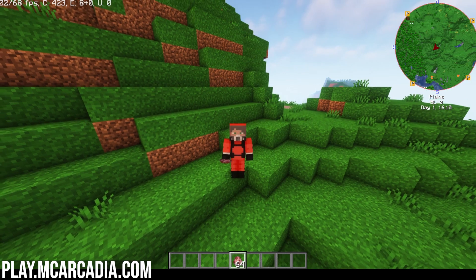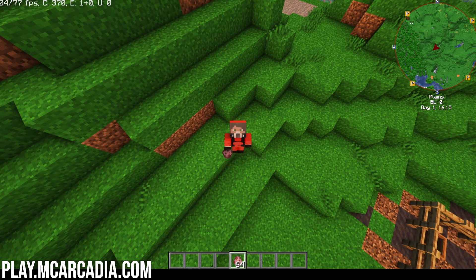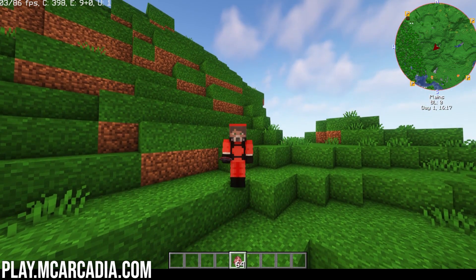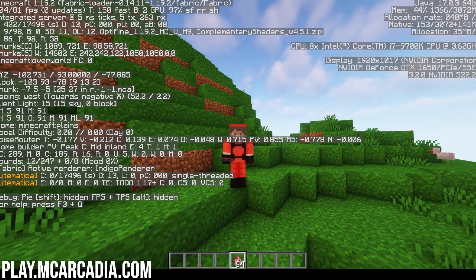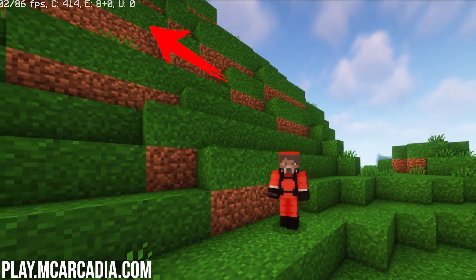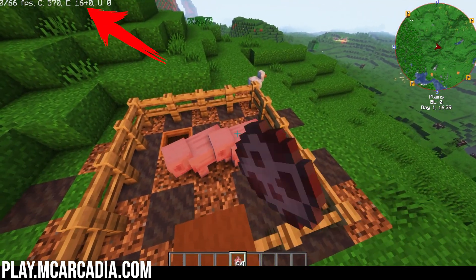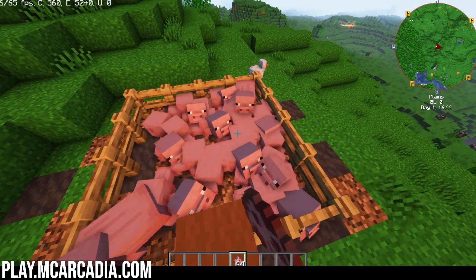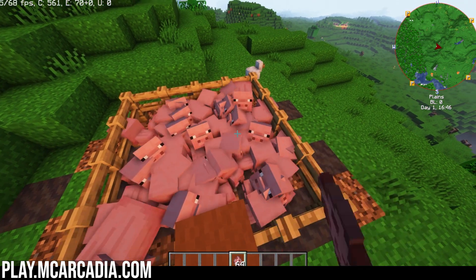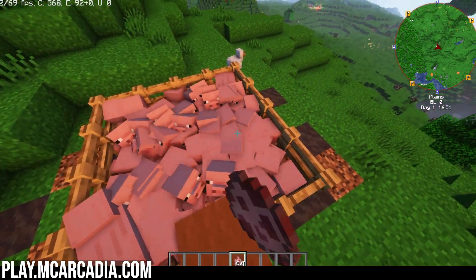A smaller tip that can help you pinpoint bases to the exact block is entities. You can either use F3 to see entities, or you can use an Optifine mod. Shown here is F3, and here, Optifine. Watch as I add into these pens — see, it goes up. You want to look for entity counts that are high, usually above the normal amount, which is around 4 to 7. 25 to 40 might indicate a base.